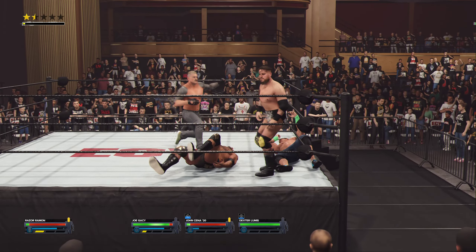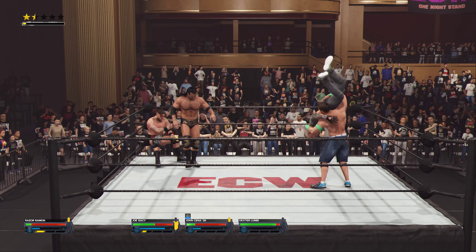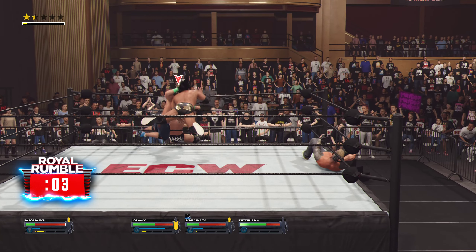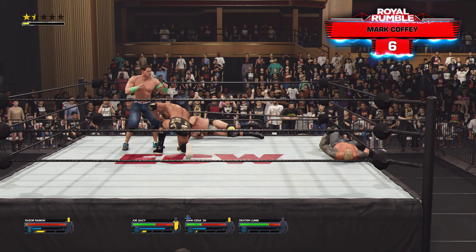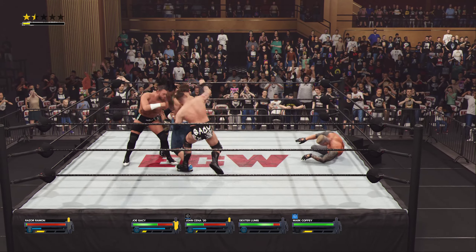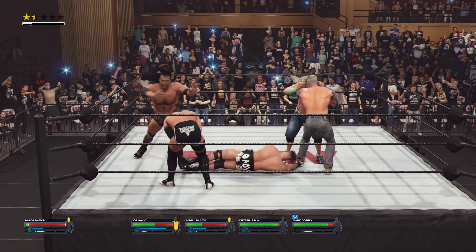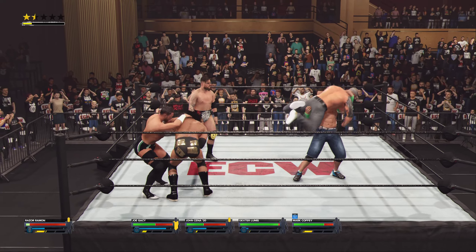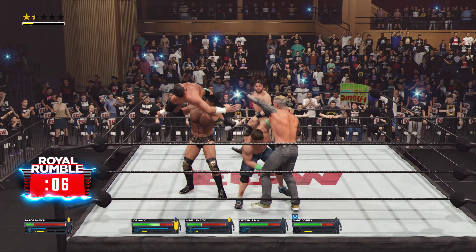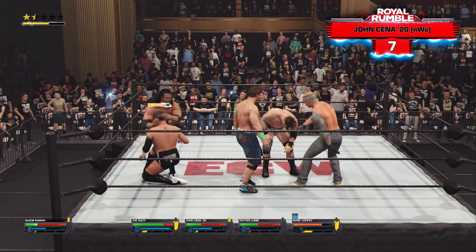Atomic drop! Got him set up in the corner of the ring — sharp elbow! Listen to this crowd count the next one in! Number six about to be revealed! Face Buster plants him! And it looks like Mark Coffey is making his way into the Royal Rumble! Mark Coffey's snapmare to his opponent! He puts in the counter. The bad guy is setting up from way up high — here we go! Razor's Edge! And here's John Cena, clearly the last one standing in this Rumble.